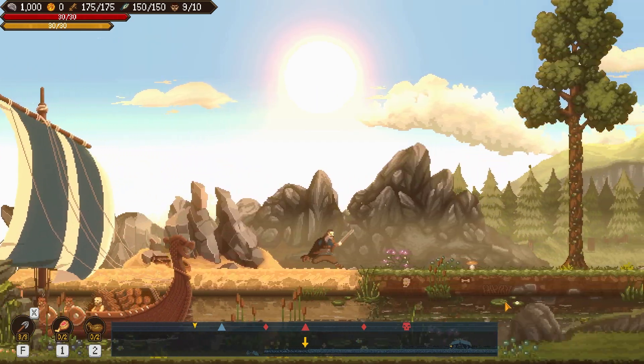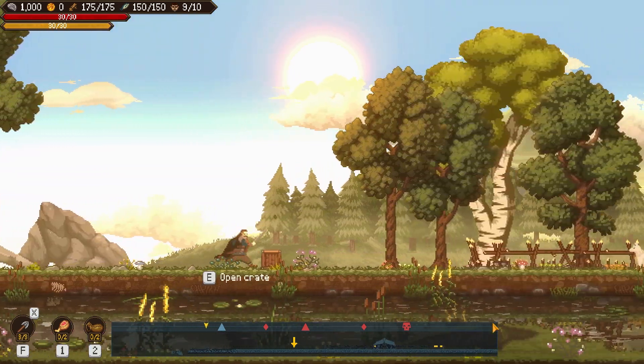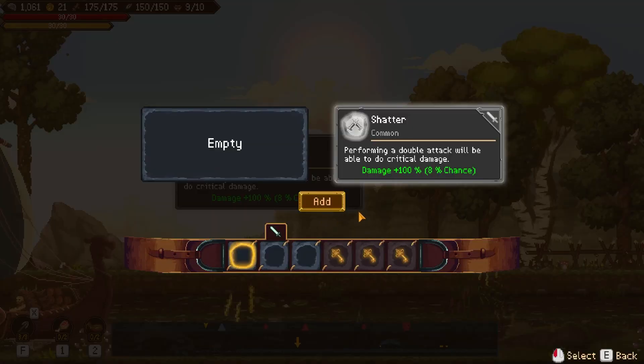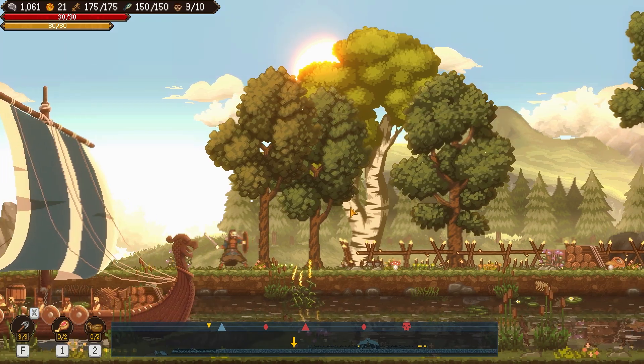If you've ever played the game Kingdom, this game is very much based on and inspired by that, but it's got some of its own things added to it. I can open a crate here, get some goods - 'Shatter, perform a double attack, will be able to crit' - sure, I'll take that. You can attack normally, or charge up your attack and do a double attack which does way more damage.